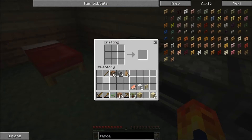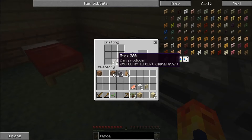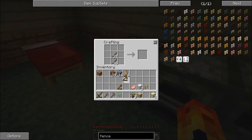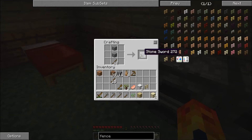What we need to do now is get some sticks. We need to make a better pickaxe, a better axe, a better hoe, and of course a better spade. The last thing that we need is obviously a better sword, because obviously monsters are giving us some pain.